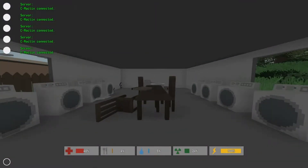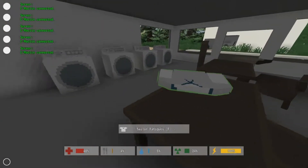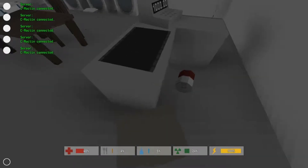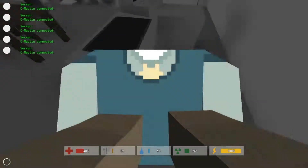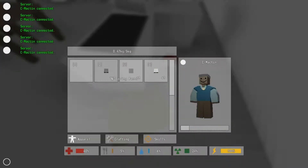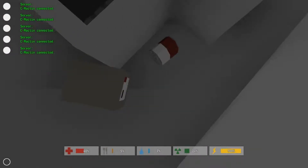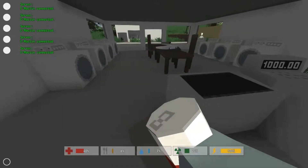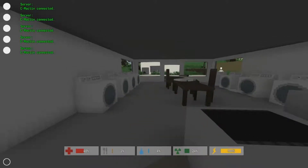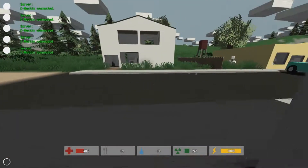There should be something in the laundry place. Well, there's some brown pants but I got no space unfortunately. There's a canned soup - I need to dump something. I'll equip the blue sweater. I actually look good wearing this. I'll go ahead and put the boring pants on because I need more space. I'll grab the canned soup. I equip it and start eating it. I get some hunger filled and some water stats. Alright, I'm actually liking this game.